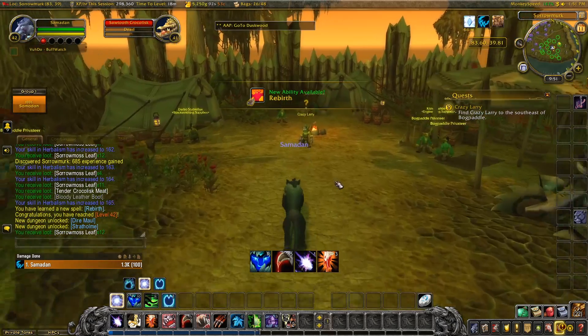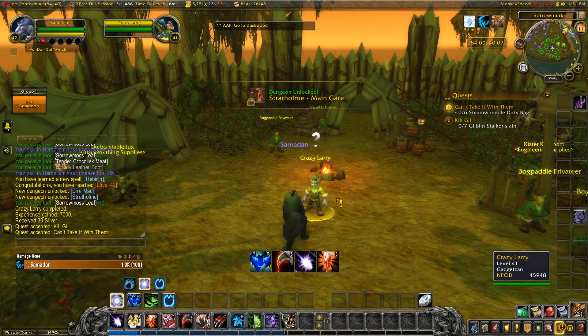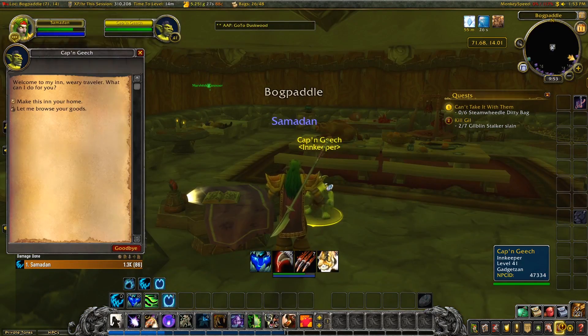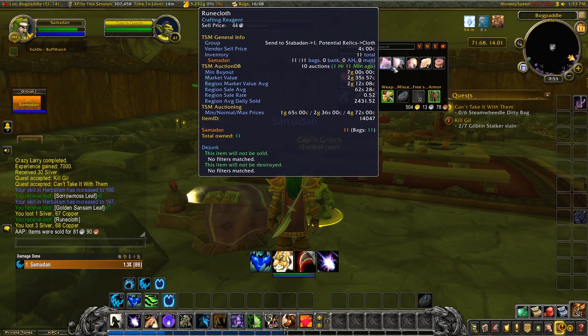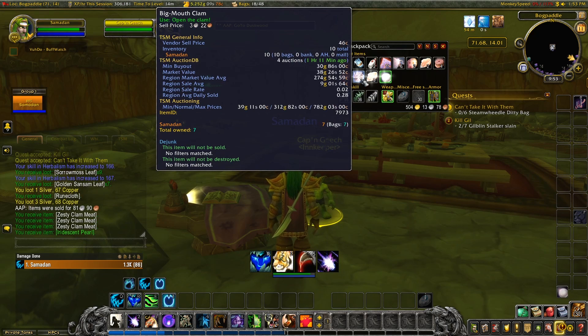I've started another quest segment over here, but time is running short for me, so we'll hearthstone back and get ourselves set up for sending over. Back at the inn. First thing is to sell any junk - Azeroth Autopilot helps with that. We've got a nice head upgrade here, that's good. Some miscellaneous bits and pieces, and some clams that need opening. Brilliant, pretty good so far.